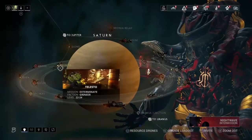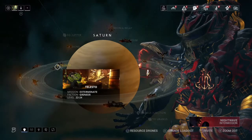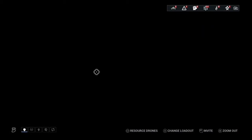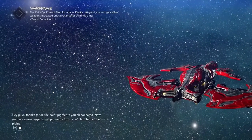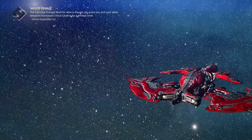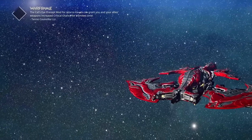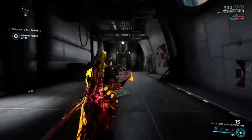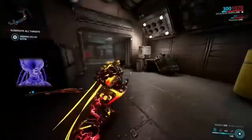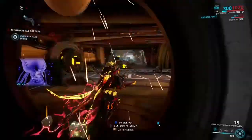Head to Saturn and go to Telesto Exterminate. Why Exterminate? Because it's faster and easier than the other ones - trust me, Exterminate missions are way faster and quicker. Now Kuva Liches can spawn only in high-level planets: Saturn, Europa, Sedna, Uranus, Neptune - and I think that's it. Saturn is just my go-to place.